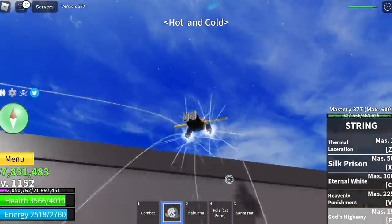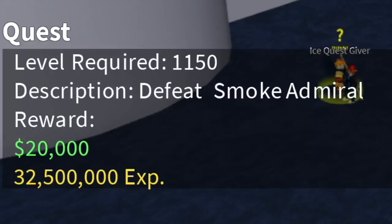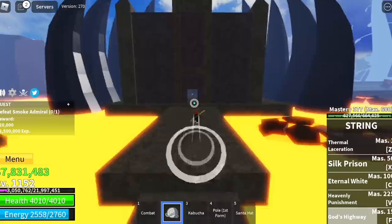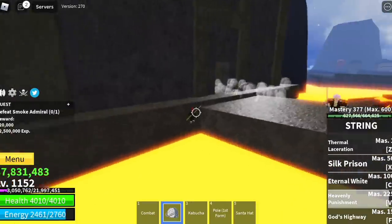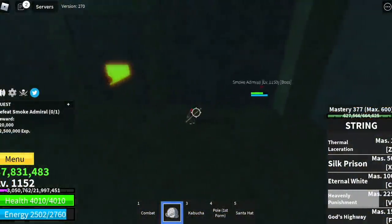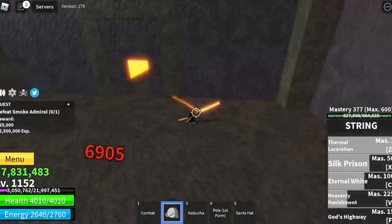Next up, the Hot and Cold island. We're going to go straight to defeat the easiest boss in this map — the Smoke Admiral. He is located here. The best way to defeat him is to just lure him outside. After he's killed, go out then go inside, and you'll get stalked — it's an easy kill.